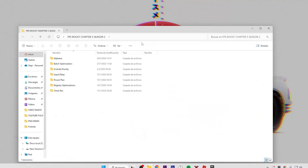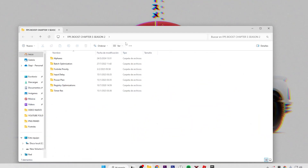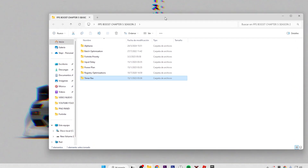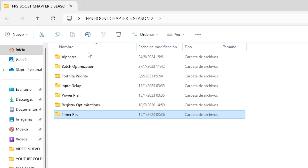In the description of this video we're gonna have a pack that you can download. Don't worry, I'm not gonna put any sketchy app. As you can see, there are seven steps you have to take in order to get better FPS, so let's start from the beginning.